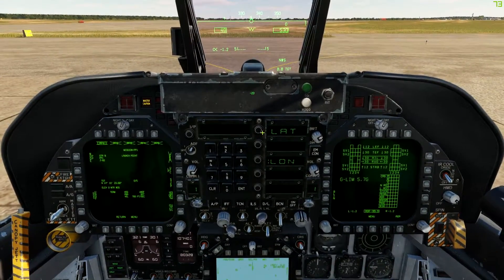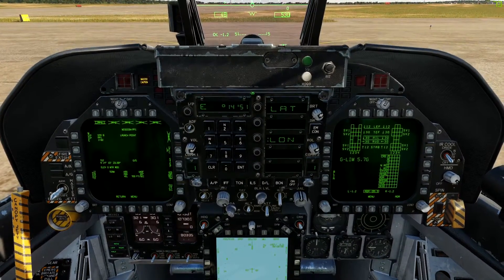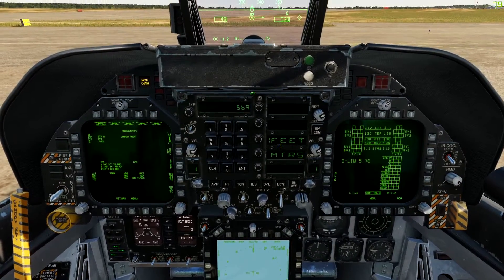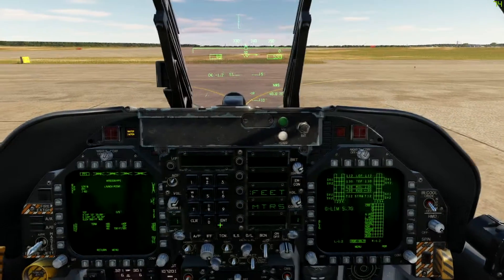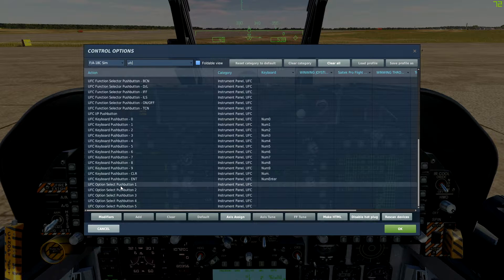East - knowing that east is the number 6 I'm going to press the number 6 button. Coordinates 1, 4, 5, 14, 40, decimal, 4, 0. Elevation 569. You can also program these additional buttons - they would be programmed in controls under UFC push buttons. So if you want to additionally select those so you don't have to hunt and peck with your mouse even further, you can add those.